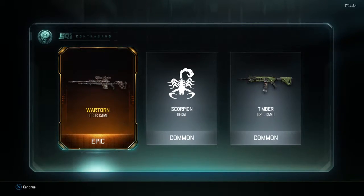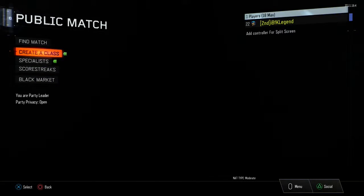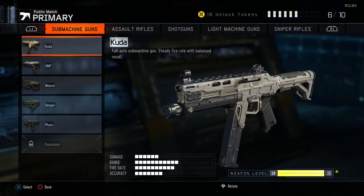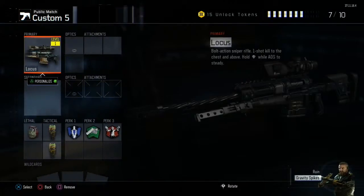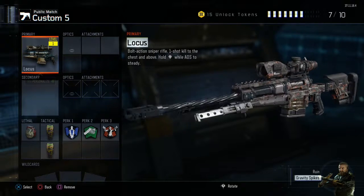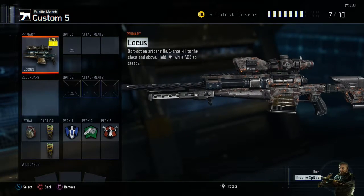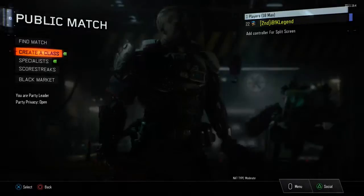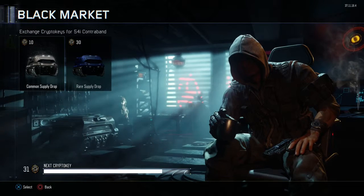Oh! Epic! Boys, that was awesome! Let me get a class available — where's the Locust? What does this look like? That actually looks kind of cool! That is actually my first epic one. All right, so we got 31 — so three more to get, three more to do.